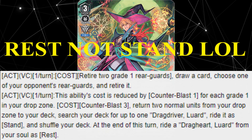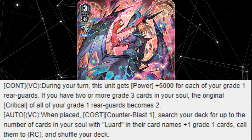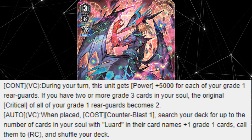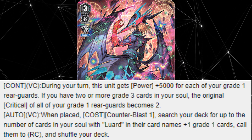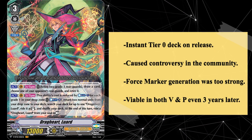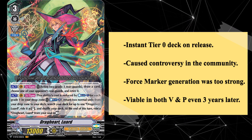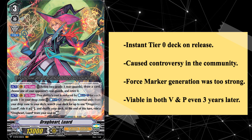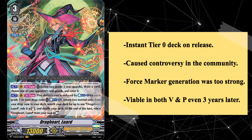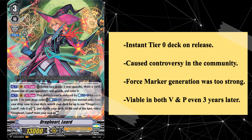The other piece of this puzzle is Drag Driver Luard, which possesses two skills. Continuous in the Vanguard Circle: during your turn, this unit gets 5000 power for each of your Grade 1 Rear Guards, and if you have two or more Grade 3 cards in your soul, the original critical of all your Grade 1 Rear Guards becomes two. Auto on the Vanguard Circle when placed: Counter Blast 1, search your deck for up to the number of cards in your soul with Luard in their card names plus one Grade 1 cards, call them to Rear Circle and shuffle your deck. In actuality, this should be a dual entry as Drag Driver was just as important to this strategy, but the ability to ride Drag Driver and re-ride from the soul is what put everything together. V Drag Heart and Drag Driver were both released at the height of the Jibu era, and Drag Heart immediately took the meta by storm upon release.